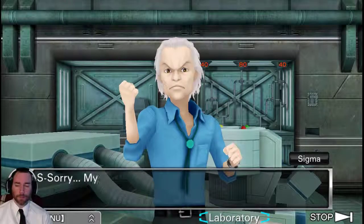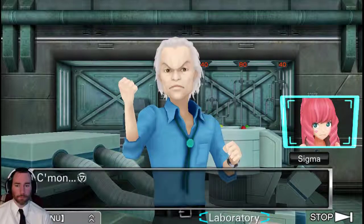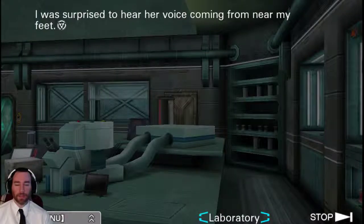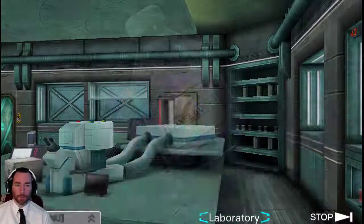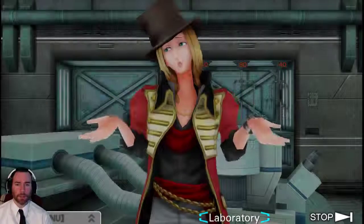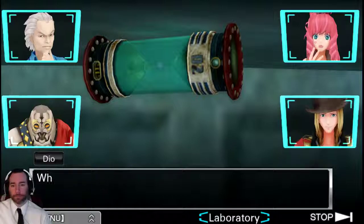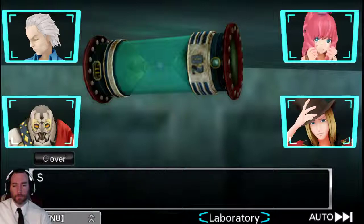Sigma's hand slips and he drops one vial, but only one and it doesn't break. Phi notices something under the table near their feet, staring intently without moving her eyes. Beneath the table is a bomb — that makes two bombs total. The commentator notes Kay was right that there were more bombs.